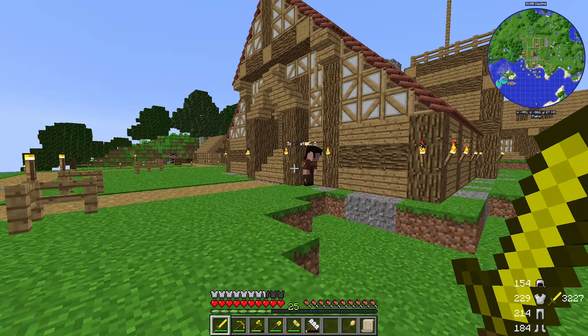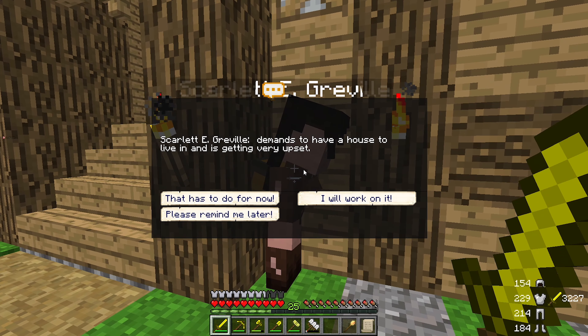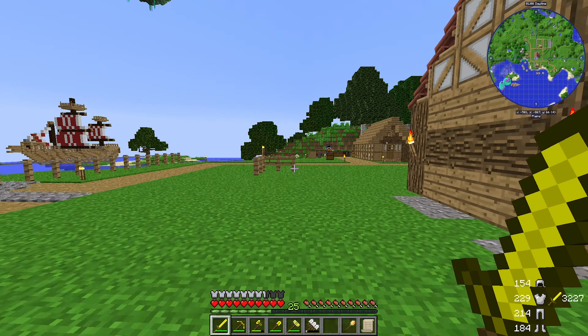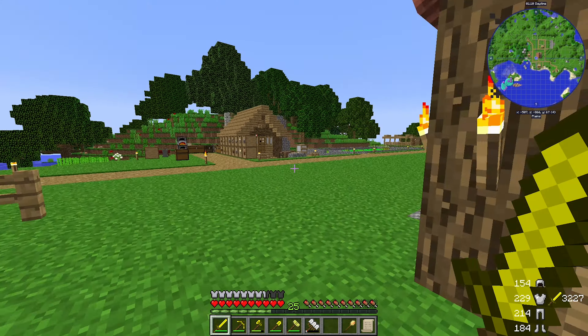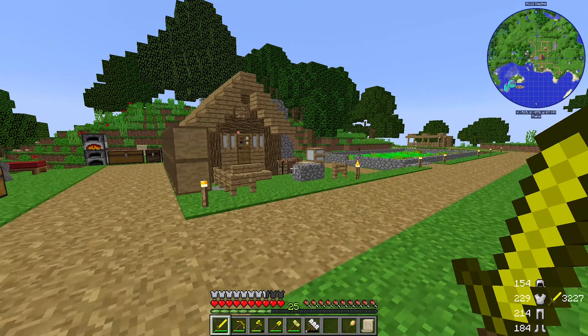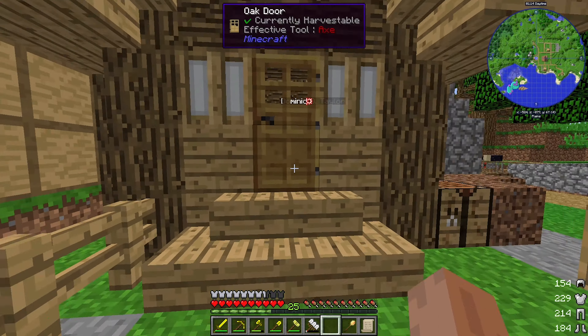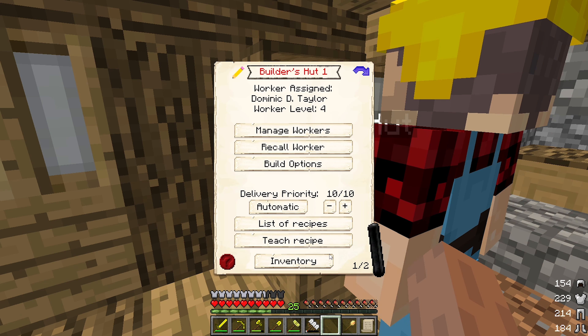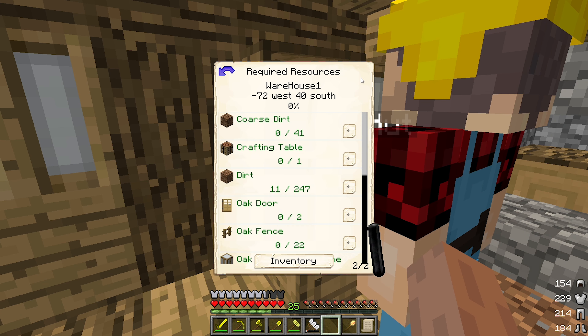We've still got Scarlet that hasn't — actually you do have a job, but you're wanting — yes, I know it's coming — yes, warehouse. We've got all the stuff for it in our inventory I believe, so we need to head on over to here and throw it all in. We should have enough room, I'm hoping.